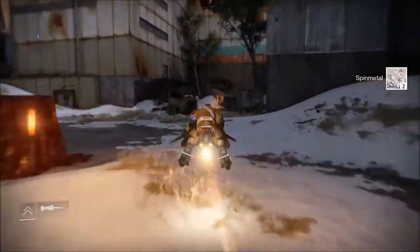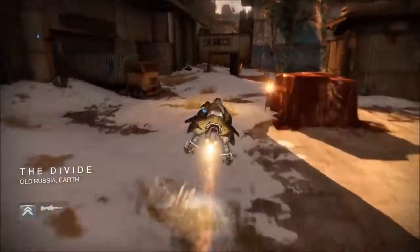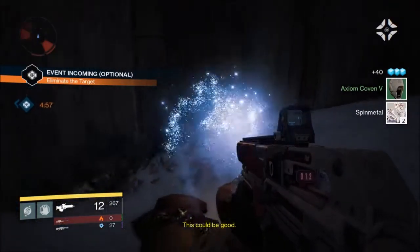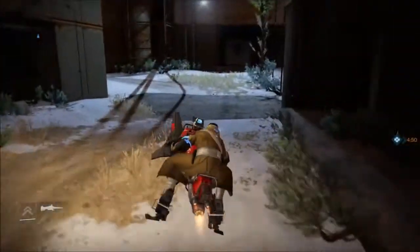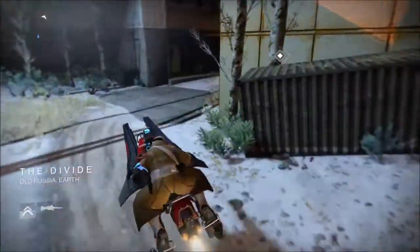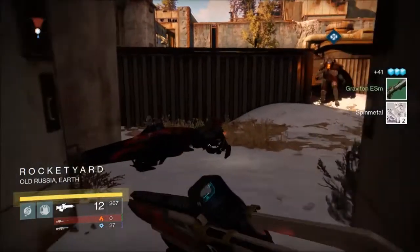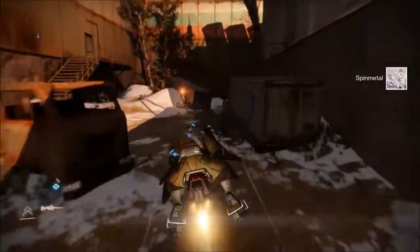In this clip, when an event pops in — in this case an 'eliminate the target' event — it does not permanently break the farming. However, when the event's enemies spawn in, the chest and spin metal will no longer spawn in that room while they're active. You don't have to participate, but if you do, don't loot the chest or spin metal during the event — just kill the target, then capture and carry on. Events do not ruin this method.